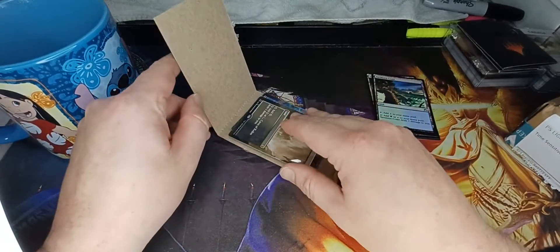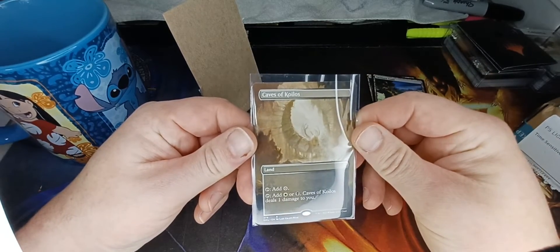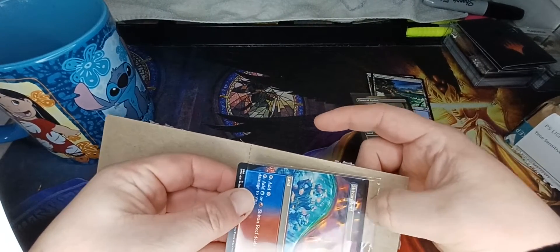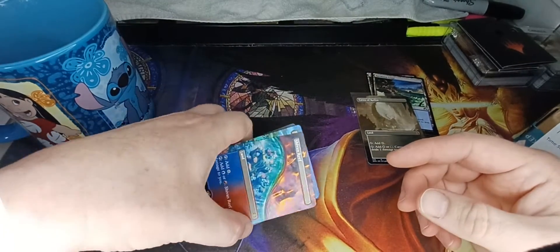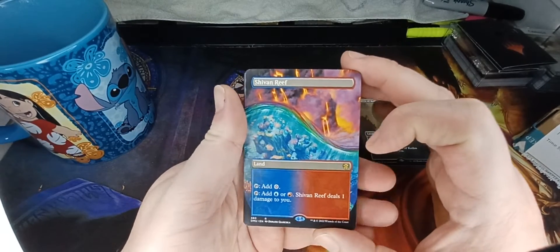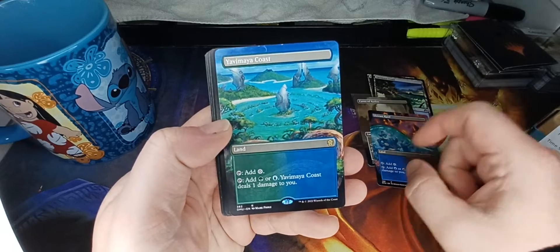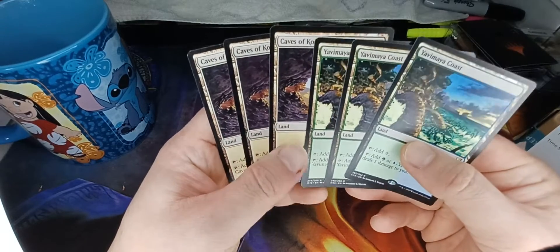And in this one, what have we got here? We've got a full art Caves of Coilos, and a few other lands I had ordered. Dominaria United came out, and the Painlands had once again come out. They were actually relatively inexpensive on TCGPlayer, so I picked some up. Here's full art Shivan Reef — looks awesome. Full art Yamavaya Coast, a few more regular Yamavaya Coast, and Caves of Coilos.